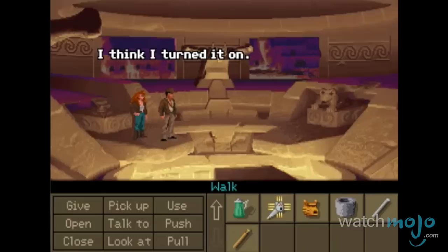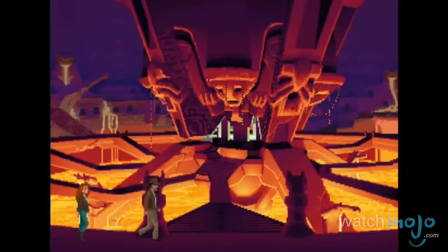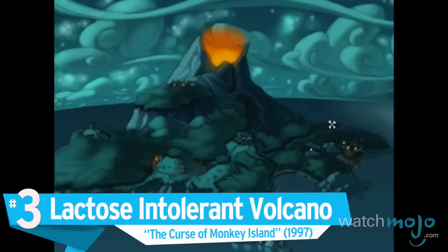In this point-and-click adventure game, archaeologist Indiana Jones seeks the famed lost city in the race to prevent the Nazis from accessing valuable technology. At the game's climax, the good doctor finds himself in the catacombs of a dormant volcano, which doubles as the ruins of Atlantis. The combination of controlled magma flows and ancient architecture is a breathtaking design, which makes its destruction all the more tragic.